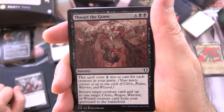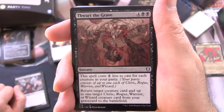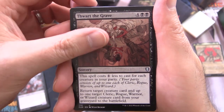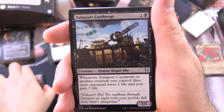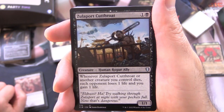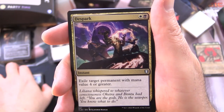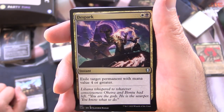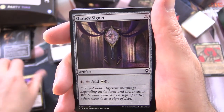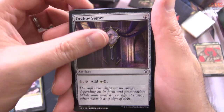Thwart the Grave is a Sorcery for 6. This spell costs 1 less to cast for each creature in your party. Return target creature card and up to 1 target Cleric, Rogue, Warrior, or Wizard creature card from your graveyard to the battlefield. Zulaport Cutthroat is a Creature Human Rogue Ally, 1/1 for 2 — whenever it or another creature you control dies, each opponent loses 1 life and you gain 1 life. Devour Spell is an Instant for 2 — exile target permanent with mana value 4 or greater. Orzhov Signet is an Artifact for 2 — pay 1, tap: add white and black mana.